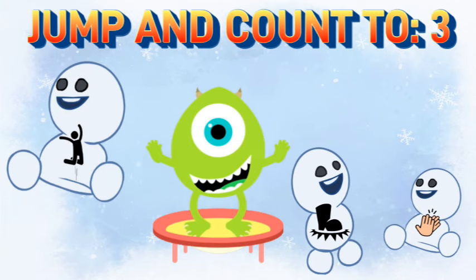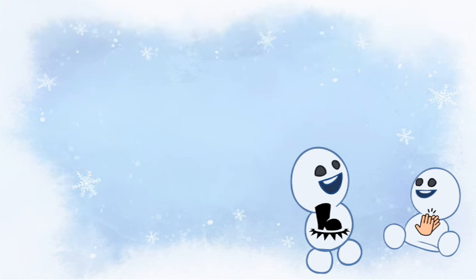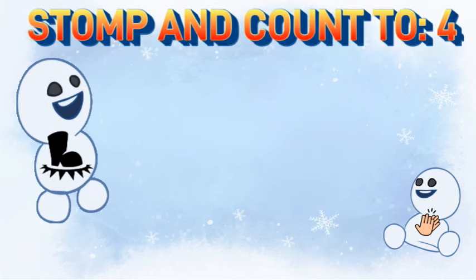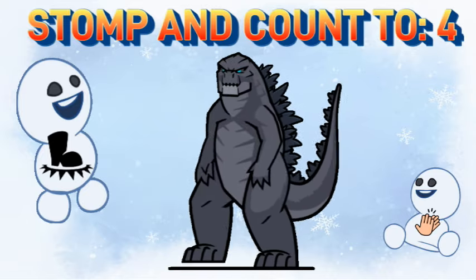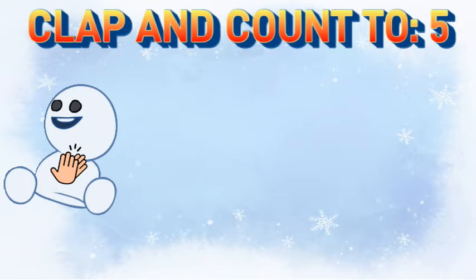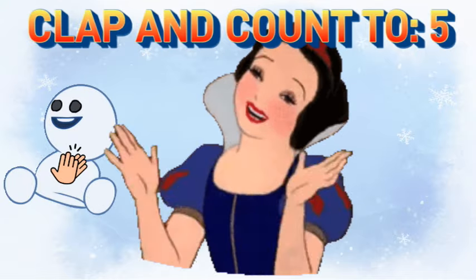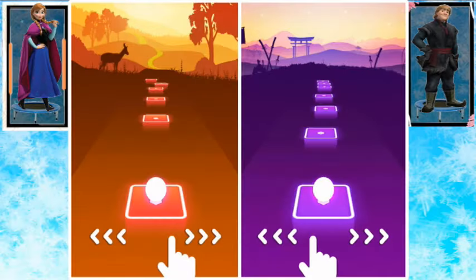Number four snowman is a stomp icon, so stomp your foot four times. Ready? One, two, three, four stomps — good job! The last one is number five, it's clapping again, so let's count to five with claps: one, two, three, four, five claps. You did it — you melted the ice!